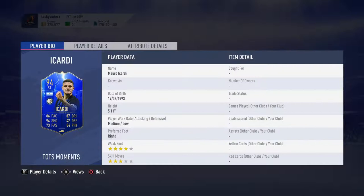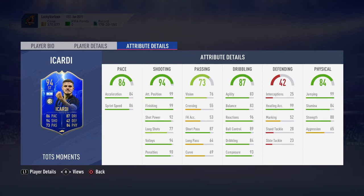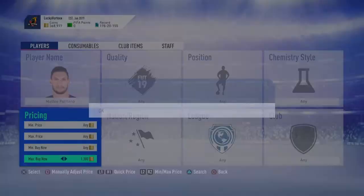We're doing Icardi because he looks fresh anyway. Look at that - 5'11", worth it. He's got 86 sprint speed, 84 acceleration. Second dribbling is alright. Stamina 84.